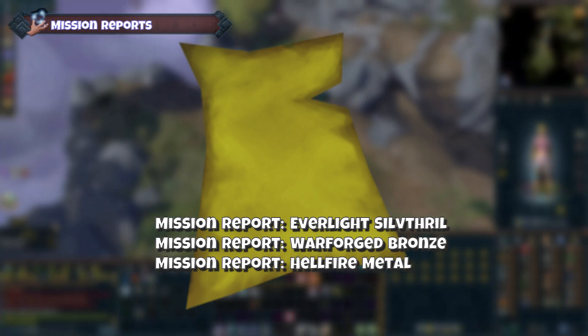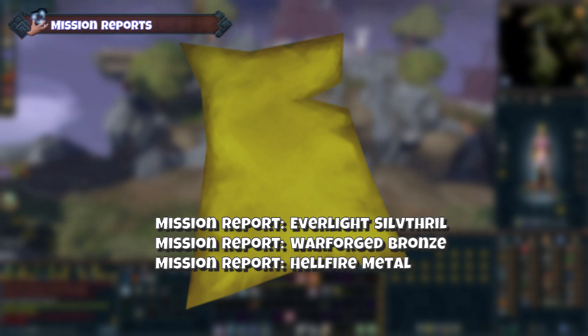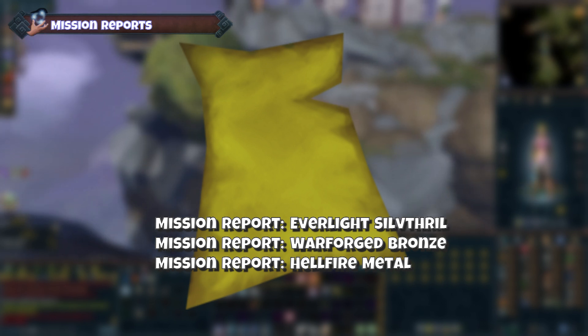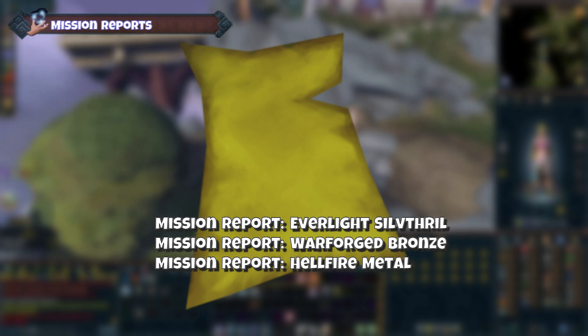Mission reports. At either of the previously mentioned sites you would just need to dig an anomaly and you will randomly find the following three items: a mission report for Everlight Siviral, Warforged Bronze, and Hellfire Metal. Once you have found all three of these you can head to the next step.